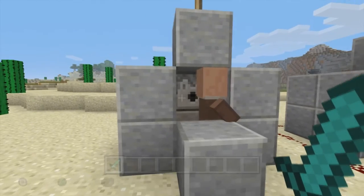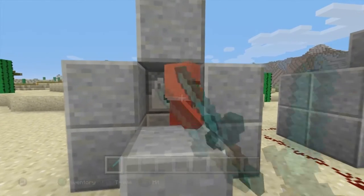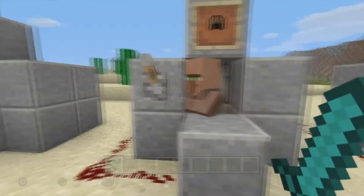So this is just a normal villager — there's nothing in the dispenser at all, no armor, nothing. Let's see how many hits he takes: one, two, three. Three hits and he was down.